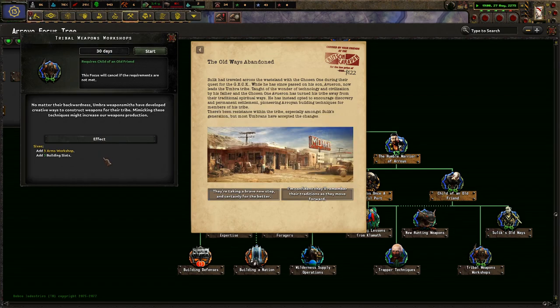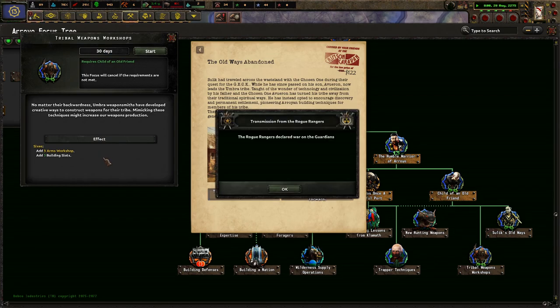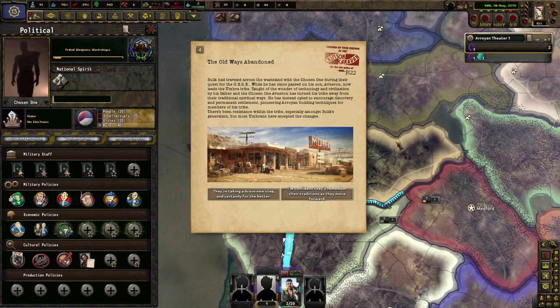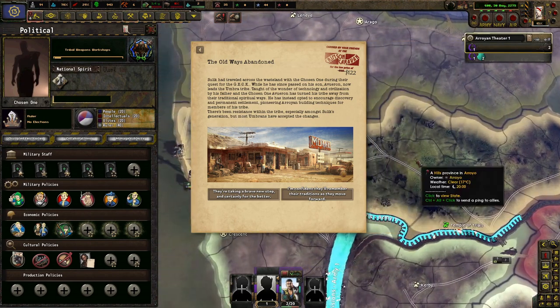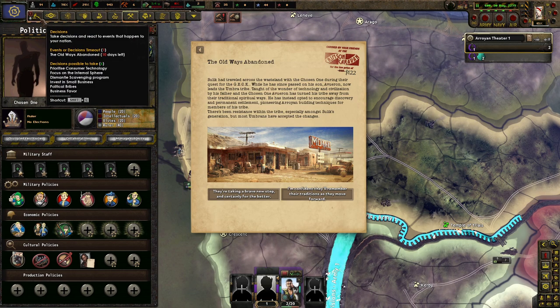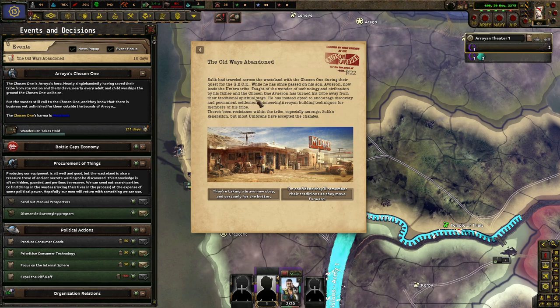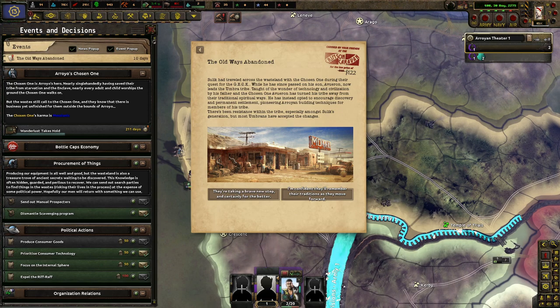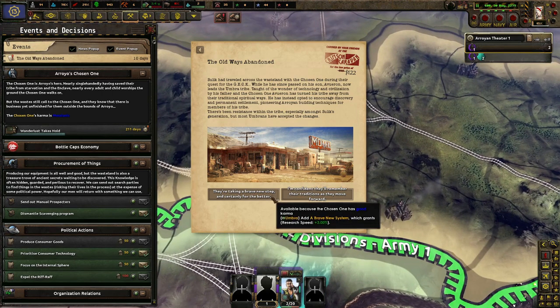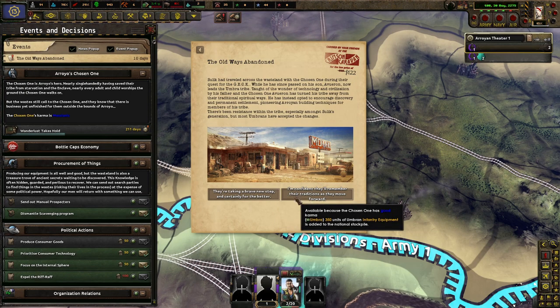Tribal Weapons Workshops. No matter their backwardness, Umbra's weaponsmith has developed creative ways to construct weapons for the tribe — mimicking these techniques might increase our weapons production. Sula Cad traveled across the wasteland with the Chosen One during the quest for the Gek. He has since passed on, and his son Averon now leads the Umbra tribe. Told of the wonders of technology and civilization by his father and the Chosen One, Averon has turned his tribe away from their traditional spiritual ways, instead encouraging permanent settlement and pioneering Arroyan building techniques. There's been resistance within the tribe, especially among Sula's generation, but most of Umbra accepted the changes — taking a brave new step, and certainly for the better. Comedict remembers their traditions as they move forward.